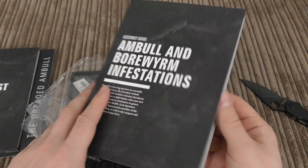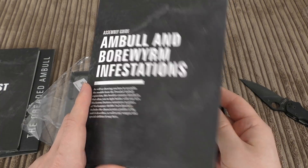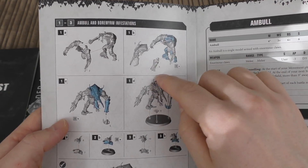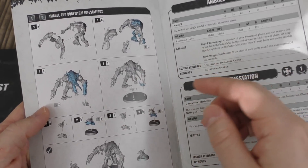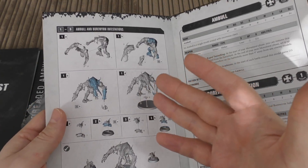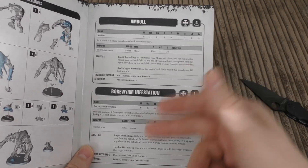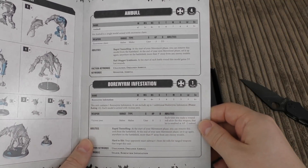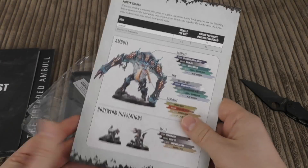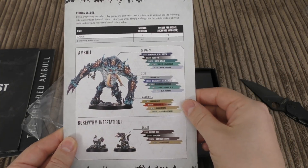The Assembly Guide is the most premium I've ever seen — it's on card stock. Importantly, it also contains the datasheets and 40k rules. It's really easy to put together: two parts for the head, an arm piece, a claw piece, and the boreworms are two pieces each. Probably under an hour to build including the boreworms. As for the 40k rules — it's an Elite choice. The Amble costs 70 points, and the boreworm infestations are 12 points per model.